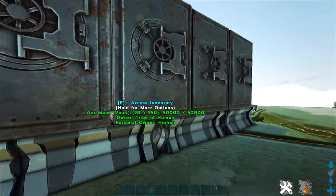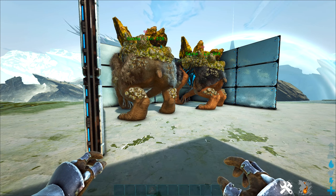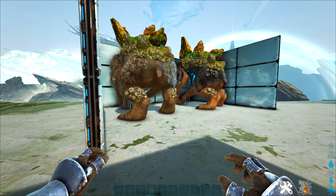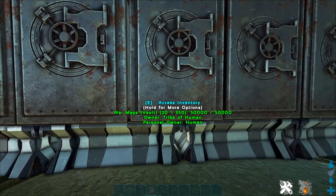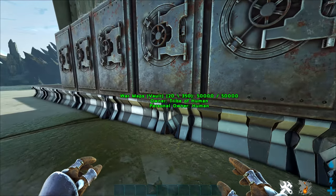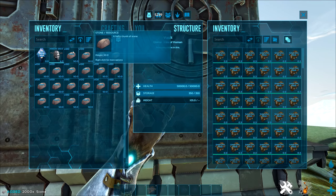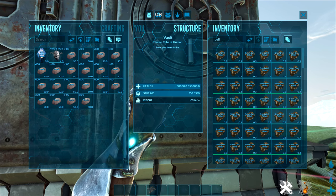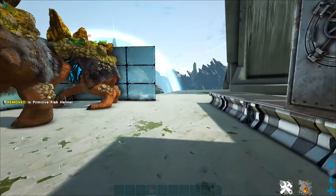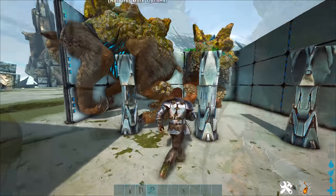That should give us 100 crystals from each. I'll collect the crystals and put them in the relevant vaults and compare how many ascendant, mastercraft, and journeyman crystals we get from each food type. If what you guys said is correct - that what you give them increases the chance of better stuff - then I'm expecting electrical cables to give better things than stone. First, I'm going to test stone, getting 100 pellets and distributing them evenly between the two.